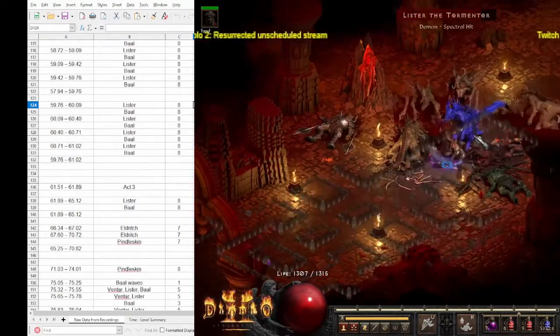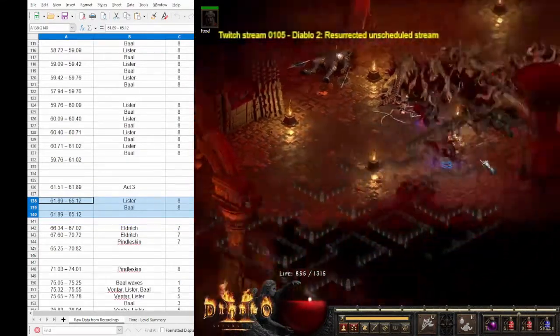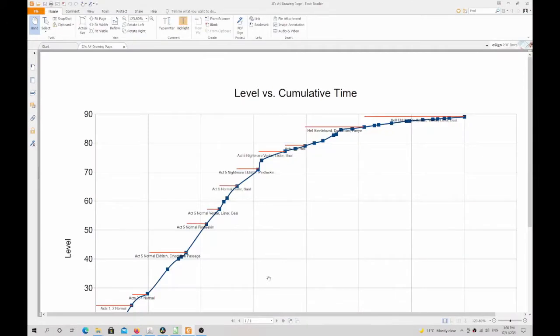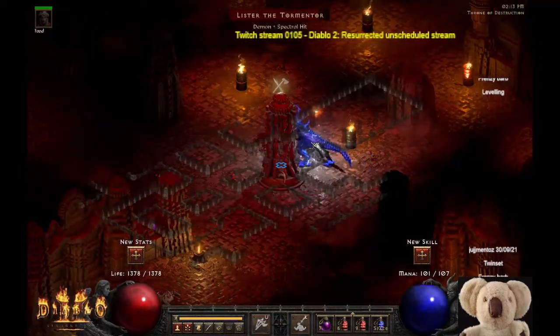I did start Nightmare level with Twinset at about level 60, but I found it tough going. So for a short while he went back to normal level and continued to gain some levels at Lister and Bale at players 8 until he hit a little past level 65, and after that I moved into Nightmare level permanently. From about level 28 up to about level 65 was all done in normal level, with the majority of experience obtained running Benta, Lister and Bale after initially running Eldritch and Pindleskin. The trick was to try and accumulate good enough gear to run these areas efficiently and kill Lister and Bale in players 8 mode for maximum experience.